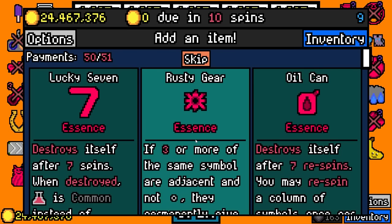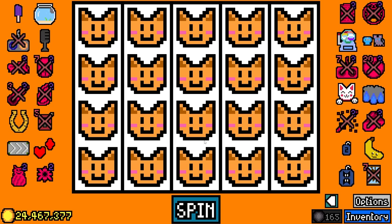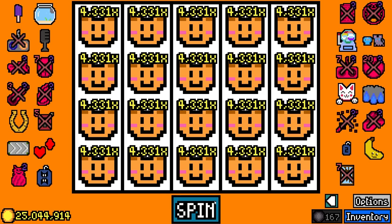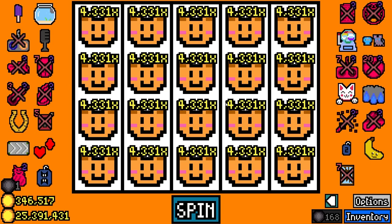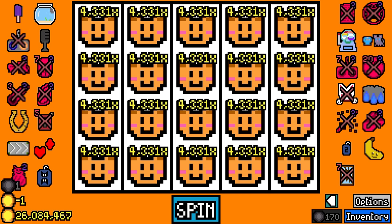Pizza the cat essence — come on, needs to drink milk. Rusty gear essence — that's the first one I think. I'll take quantum symbol bomb and shattered mirror but disable it. There goes rusty gear essence the first time, there goes rusty gear essence the second time. 4,331 times their value now. I do just need to give these guys some milk so I'm actually going to disable lucky cat — take us back to rolling common symbols again.